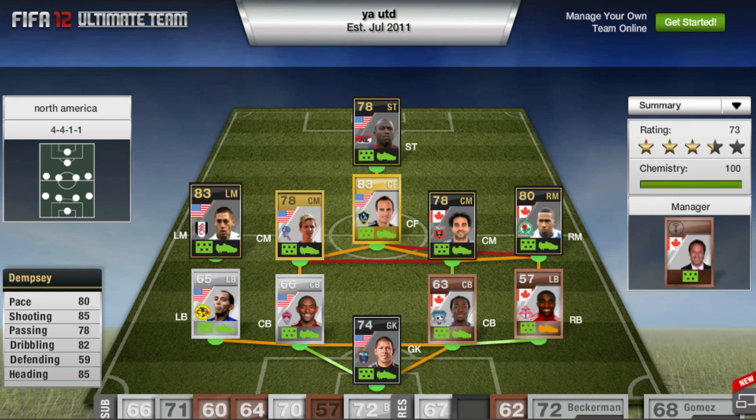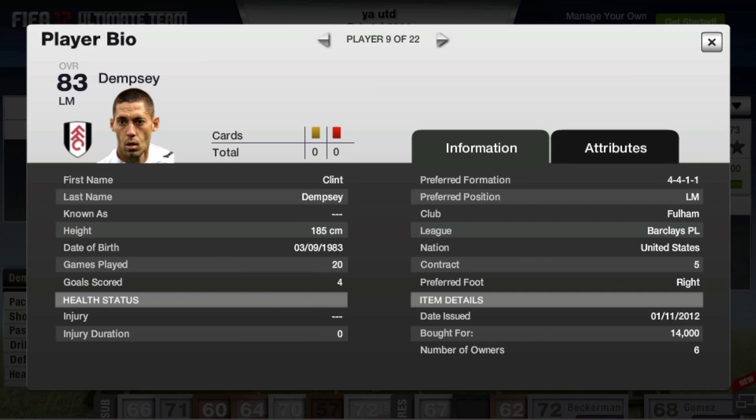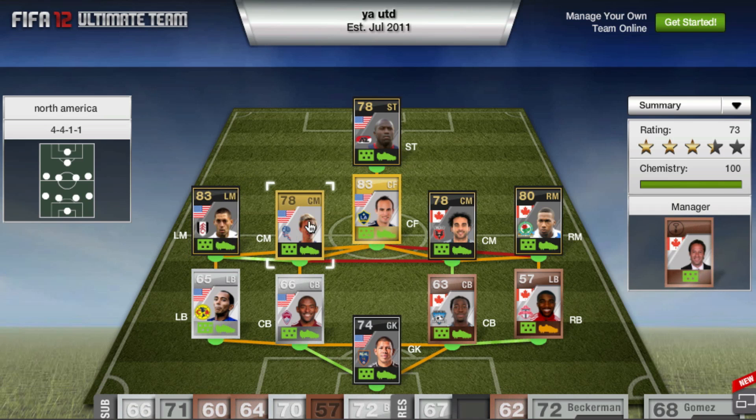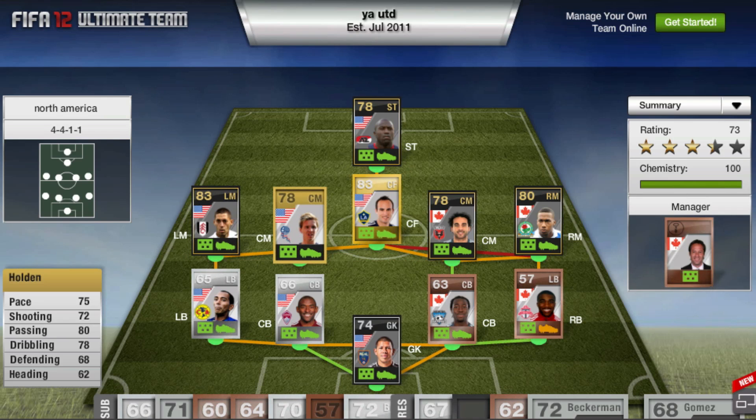Over at left mid we have inform Dempsey — this is the left mid version. There is also a striker version that just came out. He has 80 pace, 85 shooting, and his new inform version has 90 shooting, which is crazy — 82 dribbling, 85 heading. Dempsey's got four star skills, I love playing with this guy. This inform costs 14,000 coins, but even his non-inform version has a lot of good long shots.